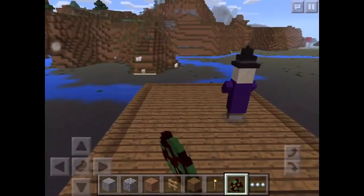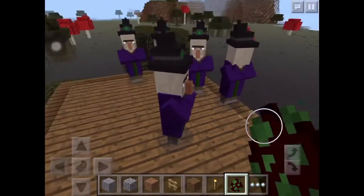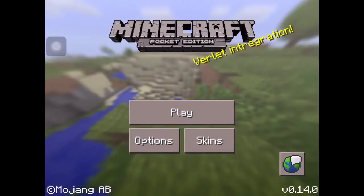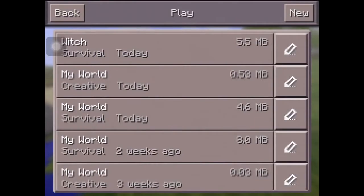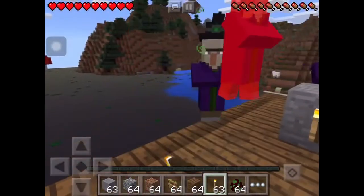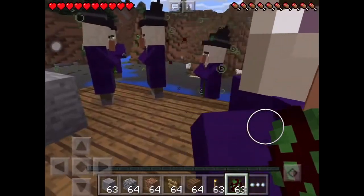I just had this one here to show you the witches, so I'm gonna go create a survival world and show you what kind of damage these guys do — it's insane. Turning into survival now. Going back — witch! Oh no, they haven't done anything to me right now, I think they're fighting each other.